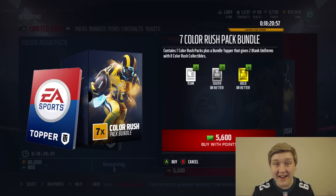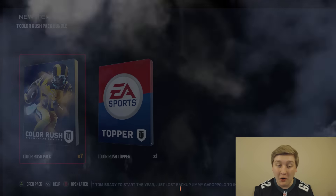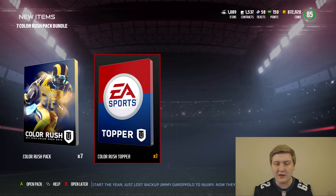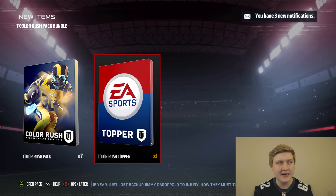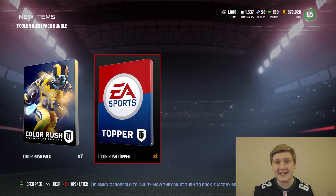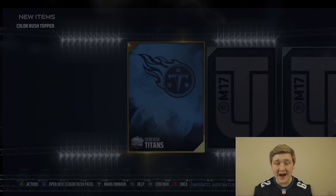Quick shout out to mvpdraft.com — the sponsor for today's video. Link is in the description, so go check them out. Let's go ahead and buy this bundle. I'm pretty pumped. Hopefully we can maybe get our first limited time pull. We're going to start off with the Color Rush topper — I think it's like a blank uniform used for the uniform sets with a bunch of items.